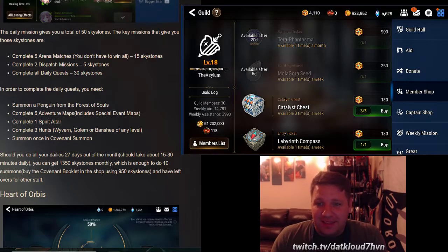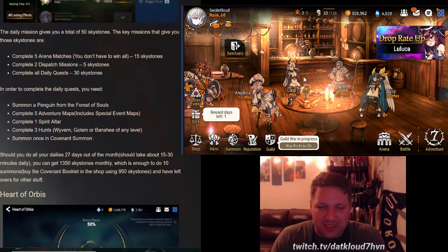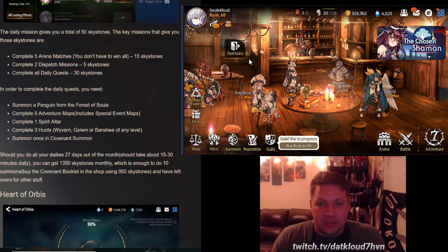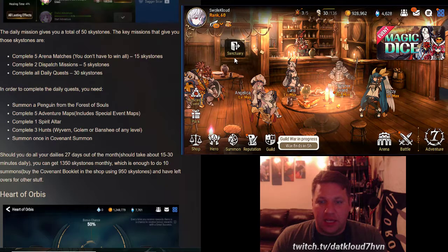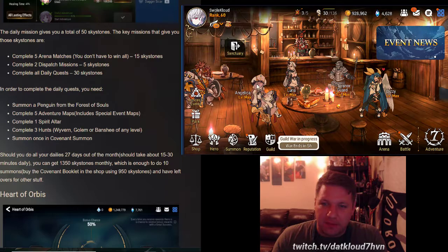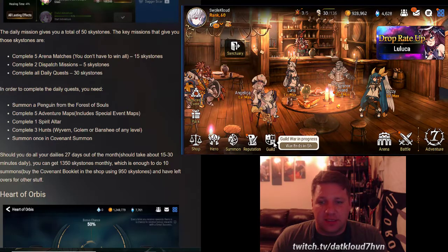The Malagora seed is what's required to access the week-long daily mission — having a Malagora seed turn into a Malagora inside the resting place inside the sanctuary. Once I buy that, I'll go back to the sanctuary and input the Malagora seed, then immediately take it back out because there's no point in keeping it in there. If you're low on stigma, that's fine — new players won't have guild access until they level up a bit.